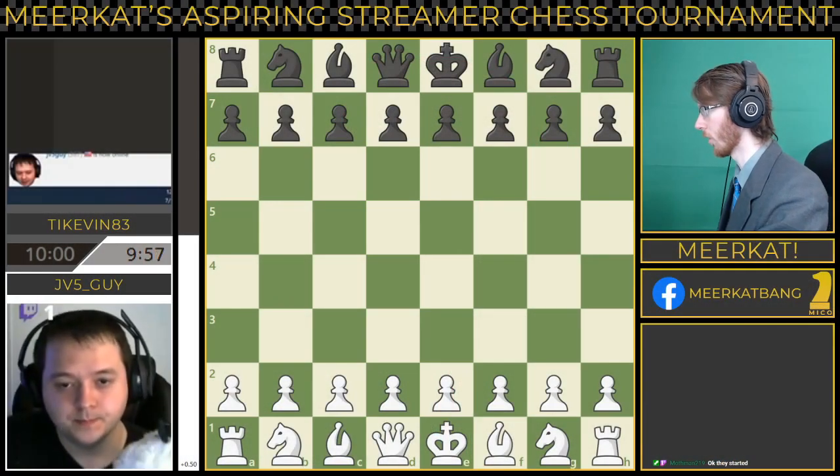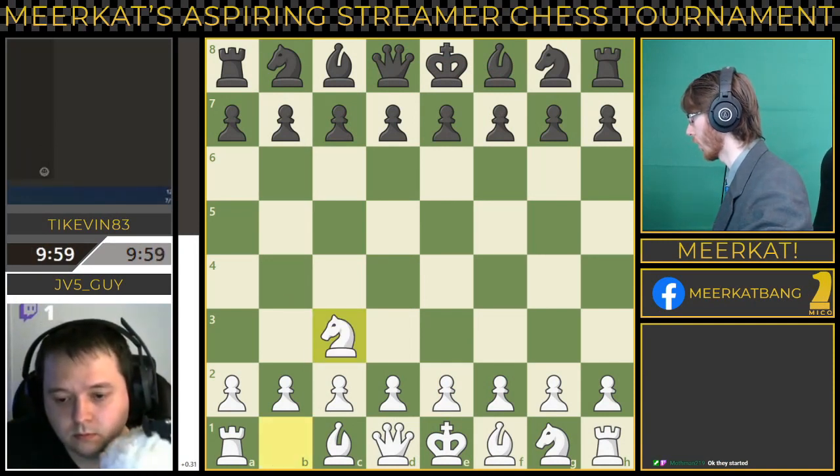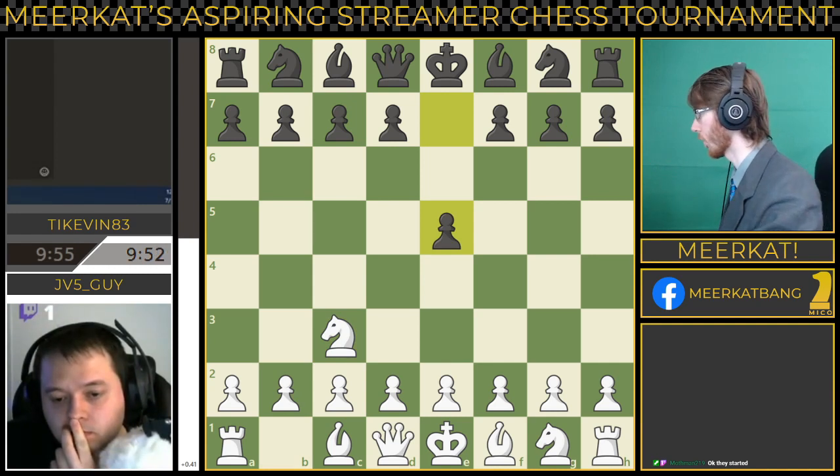And they are playing, and we are off here to the races. Tykevin, E3, and JV5guy. I don't know why Tykevin moved his camera — I will get that fixed in a moment. Starting off with Nc3, an interesting opening here from JV5guy. Tykevin taking control of the center with E5.